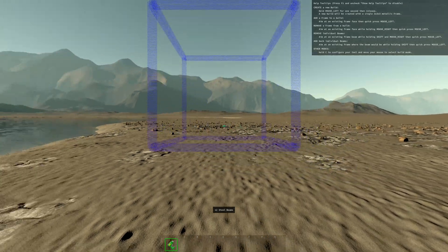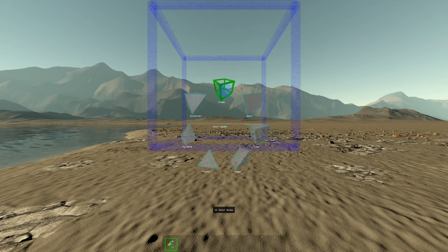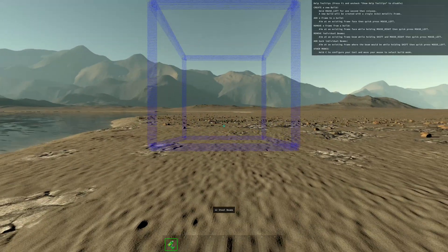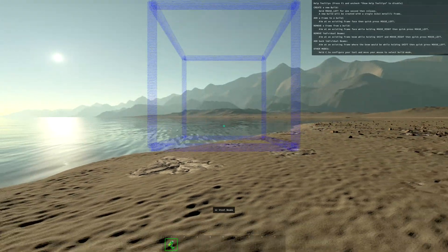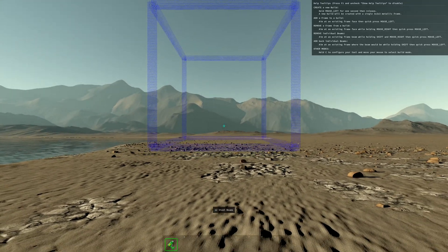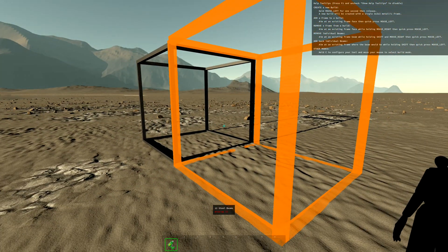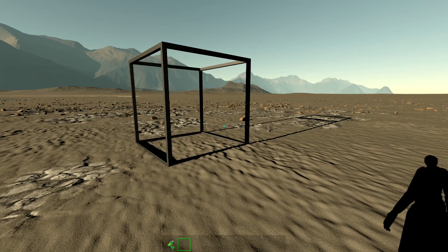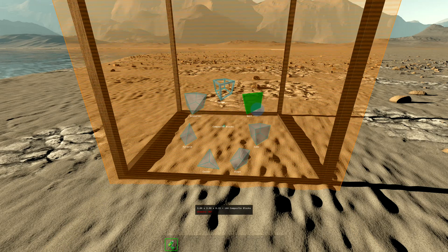Let's get started, let's build a frame. I'll pull out my constructor tool — if I hold C you can pick different things to build. The first thing you need is a frame; you have to build on a frame. You build in-world kind of like Space Engineers. I hold left click and place it a little ways back from the shore. We get a frame, but I can't build anymore because I need 12 beams.